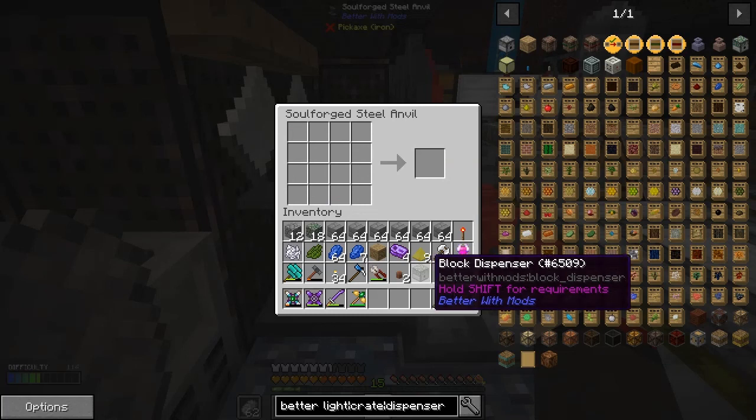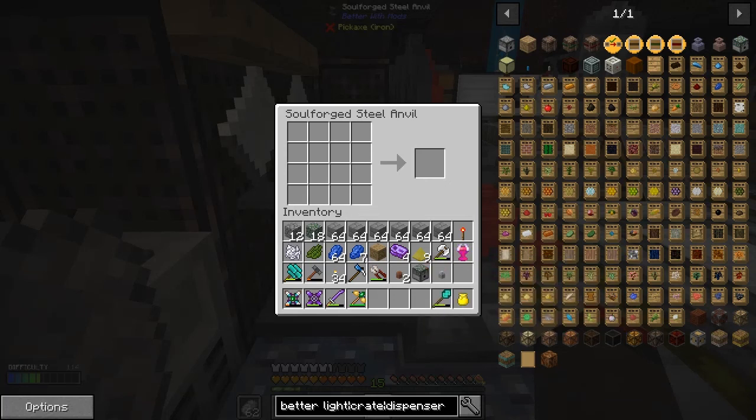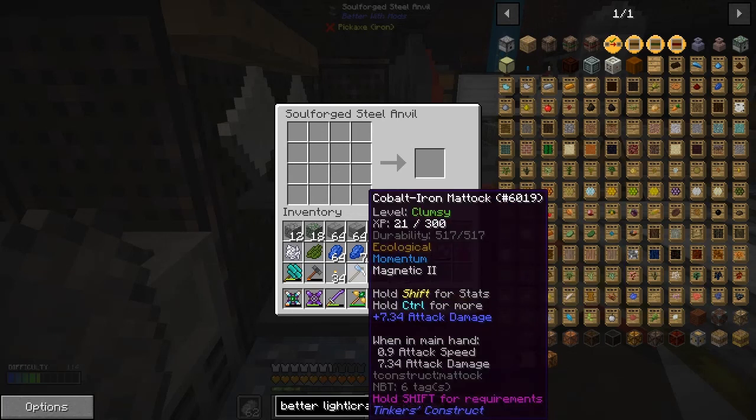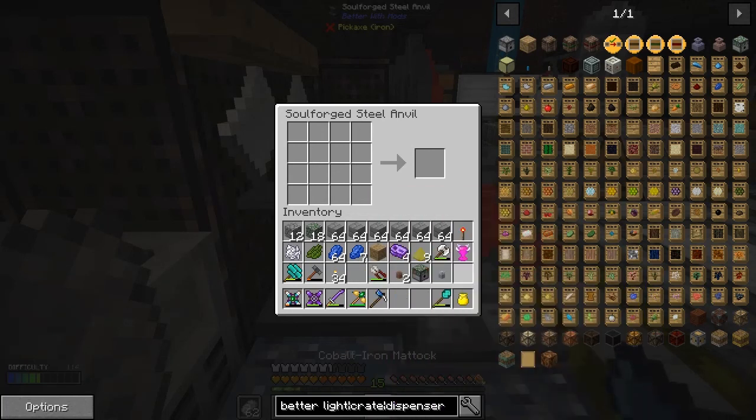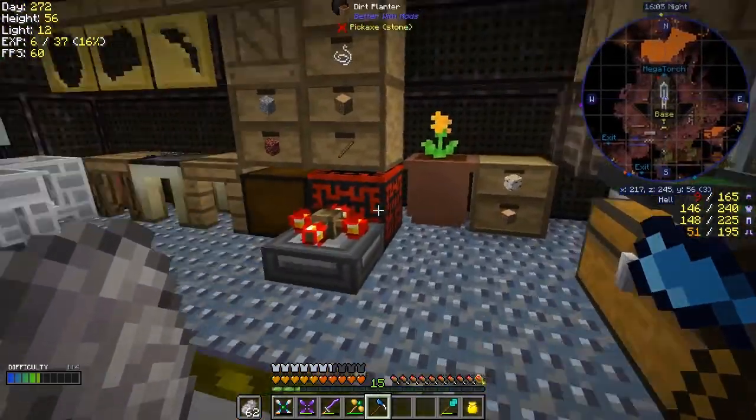We now have a block dispenser. This is a bit lower in requirements than the mechanical user, so I think I can actually use it now. I'll try it towards the end of the episode if we can do that.